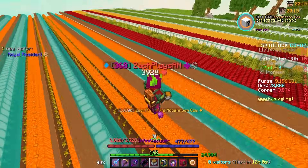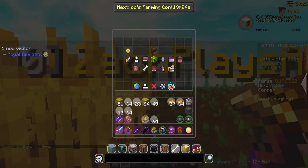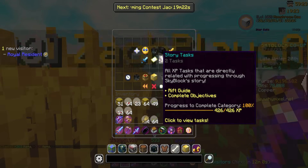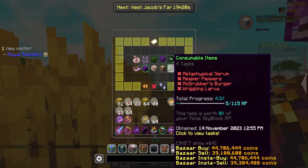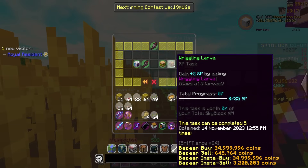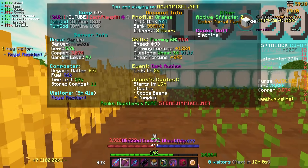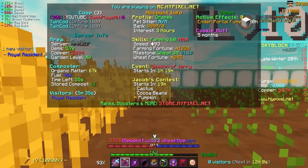Okay, Wriggling Larva — I forgot this is a consumable under miscellaneous. You basically need to consume five of these; each one gives five Skyblock XP and it increases your pest chance. Pretty cool — we're definitely gonna need some of those. That's something we're gonna have to grind out as well.